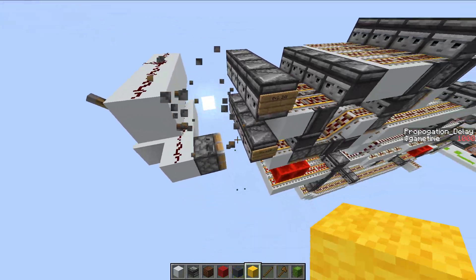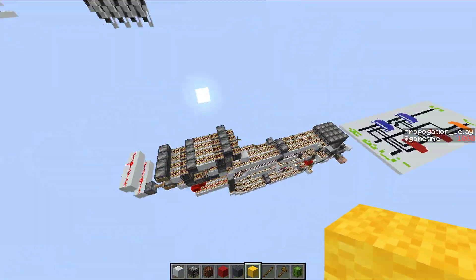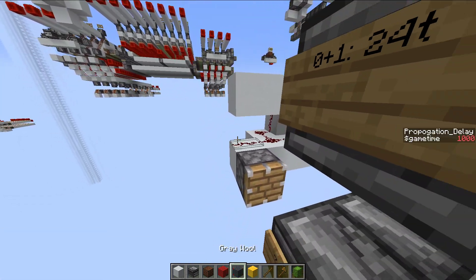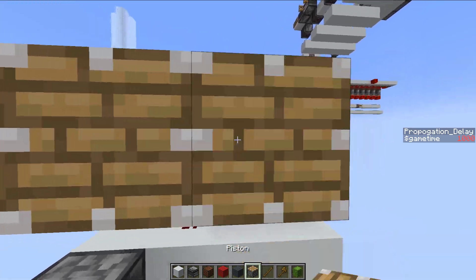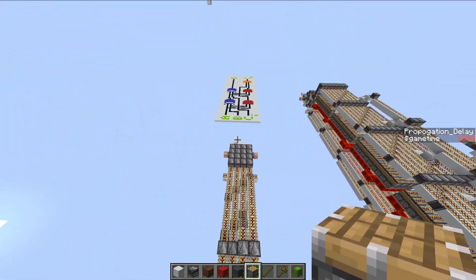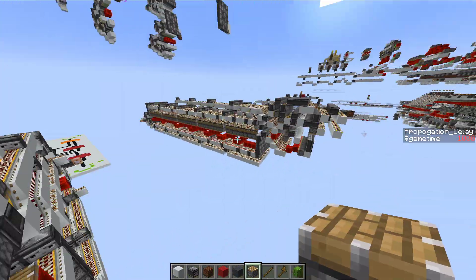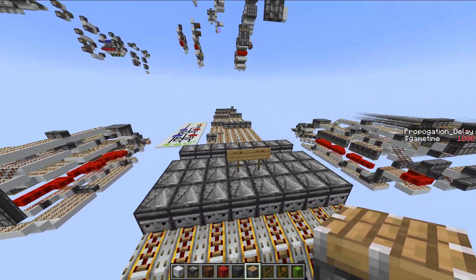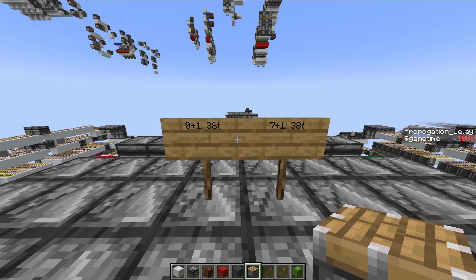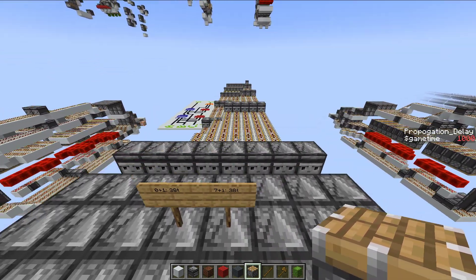So for just the single bit here, getting that output is 24 game ticks. If we wanted to do the same thing but bigger — the 7 plus 1 test — to get that output over there, that is still 24 game ticks. Now, the 8-bit version is obviously slightly slower, but not by much. For 8 bits — 4 more bits — we're now up to 38 game ticks for an entire computation.